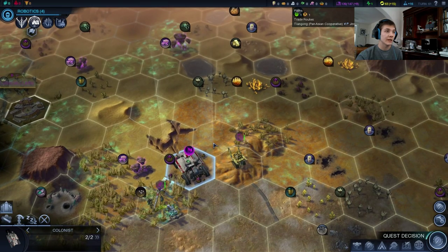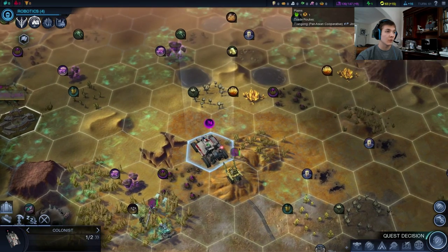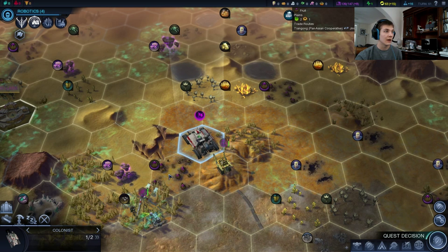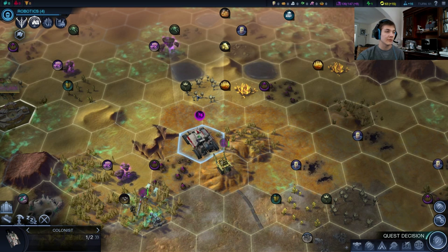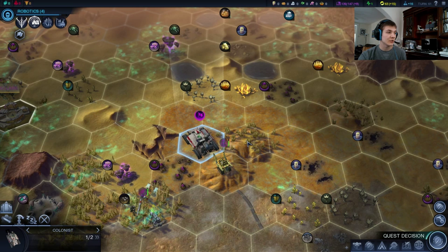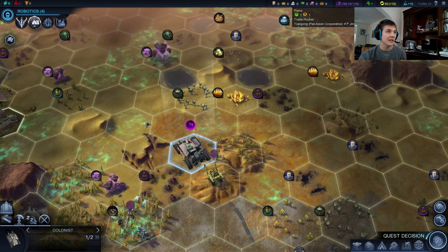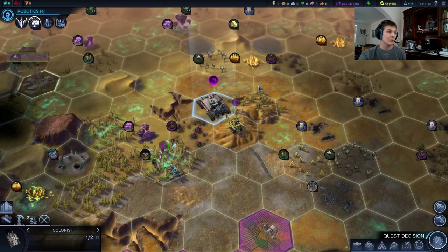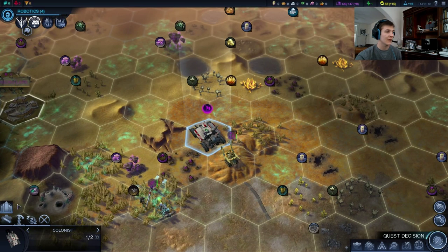We want to settle down right here. Within the perimeter we've got some extra food, we've got two fruit, we've got the fiber, two solid hills. Hills are very good. Plains aren't horrible. Desert's pretty bad, all things considered, if it's not next to a river. Next to a river, desert can be one of the best tiles in the game.